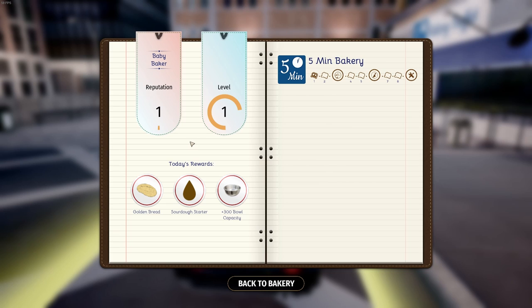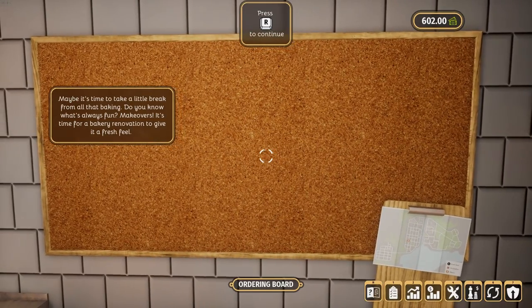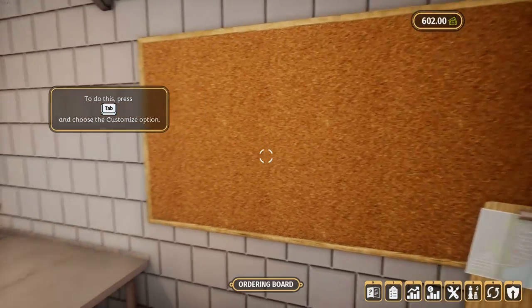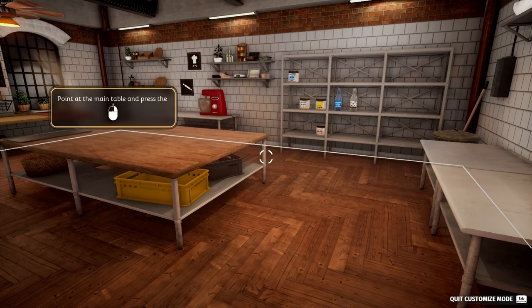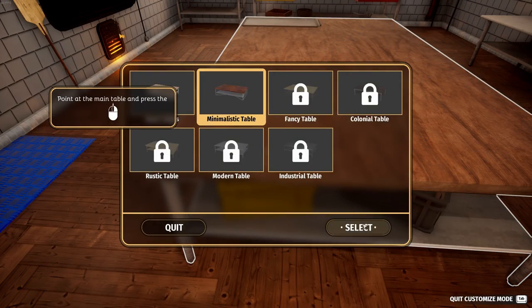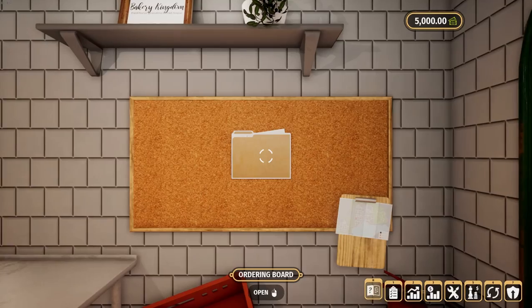Level 1, 1 reputation. Today's rewards: golden bread, sourdough starter, plus 300 bowl capacity. Back to bakery. Maybe it's time to take a little break from all that baking — it's time for a bakery renovation to give it a fresh feel. Press Tab and choose the customization option. Point at the main table and press left mouse button for upgrades. Congratulations, you have just completed your first order! Don't forget what you've learned today — it will be useful in your further experience as a baker. Good luck!